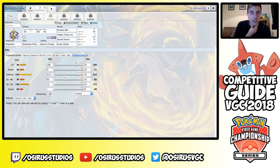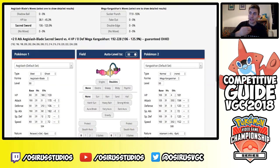This Weakness Policy Aegislash runs a Relaxed nature — plus Defense — with 188 HP EVs hitting a nice 159 number to reduce chip damage from Hail and Leech Seed. It has 212 Defense with the plus nature, 92 Special Attack, and 12 Special Defense. The moveset is Shadow Ball, Hidden Power Ice, Sacred Sword, and King's Shield, designed to take hits and activate the Weakness Policy for a big boosted sweep.